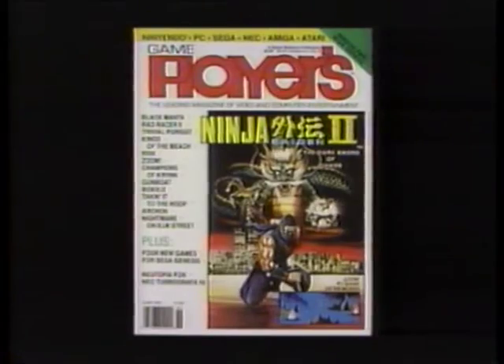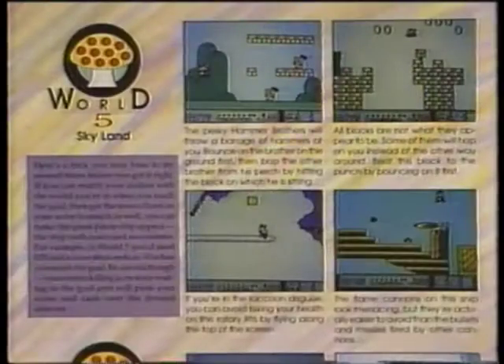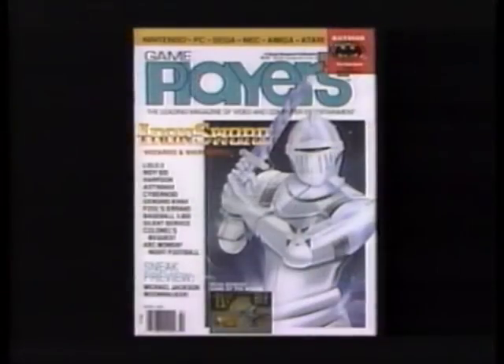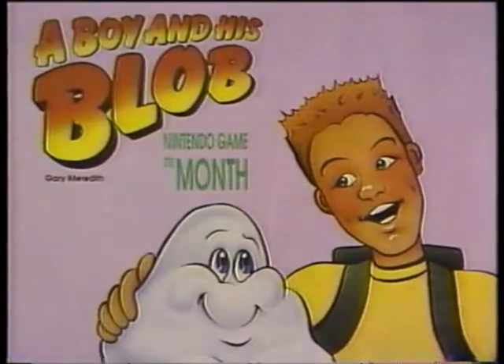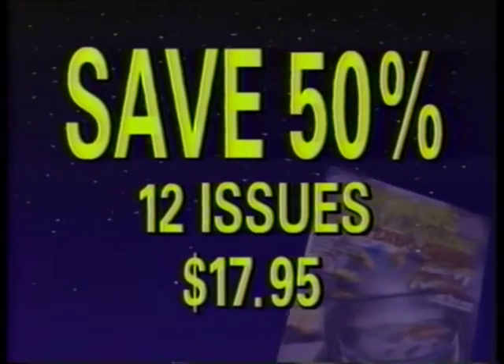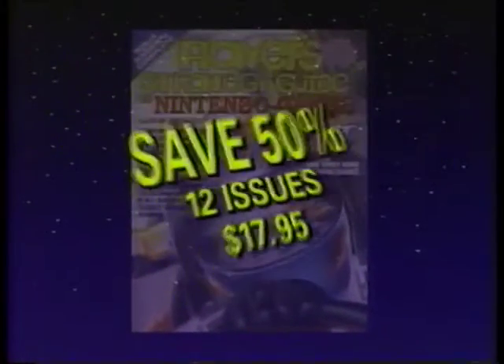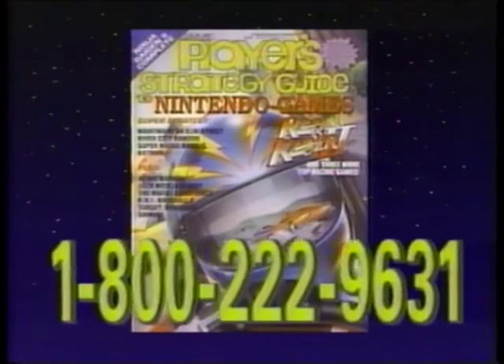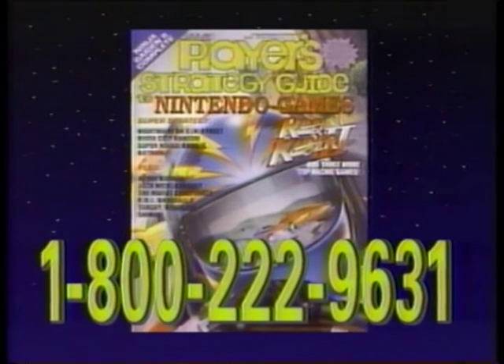When you need the best game news and playing strategies, pick up Game Players Magazines. Game Players Strategy Guide to Nintendo Games gives you great hints and tips for all the hottest NES and Game Boy games, and Game Players Magazine covers winning strategies for all kinds of new games for every system. Have either magazine delivered right to your door and save money too. Get 12 issues for only $17.95 — that's a savings of 50% off the newsstand price. Or save 58% by ordering 24 issues for $29.95. Call 1-800-222-9631. Game Players Magazine shows you how to play to win.